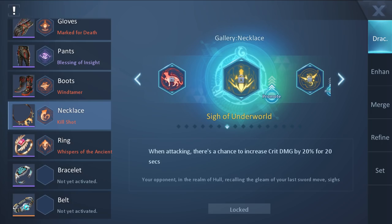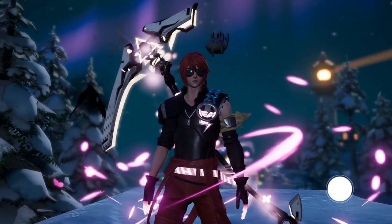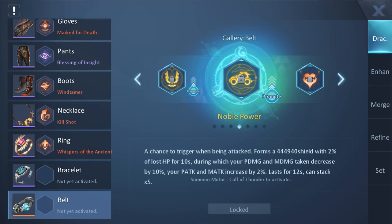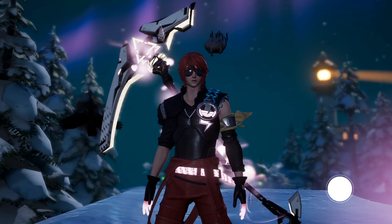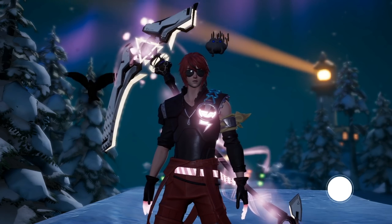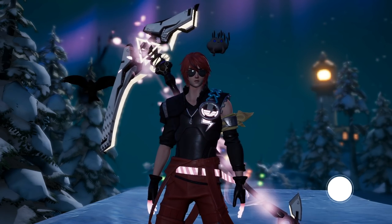For the necklace, we want Psy of Underworld. For the ring, we want Fine Weakness. Bracelet, we want Last of War. And lastly, we want Mobile Power for the belt. These are the Draconics I recommend, but that does not mean they are the best. I have not had a chance to test many of these, so I'm going off by theory that these Drax are the best.